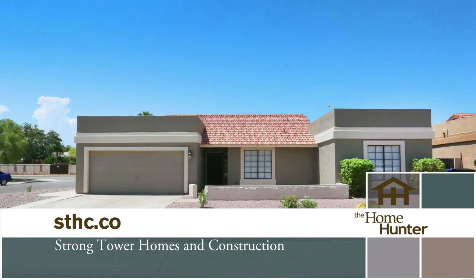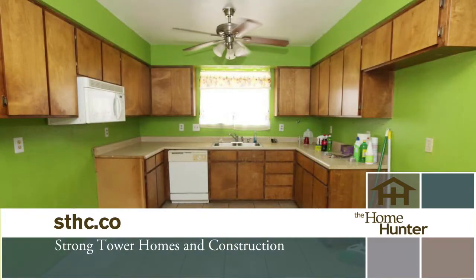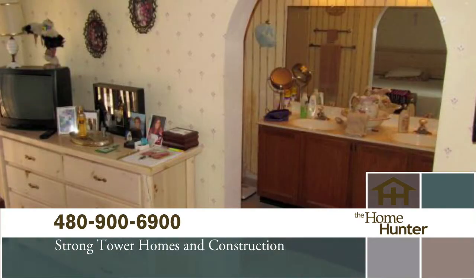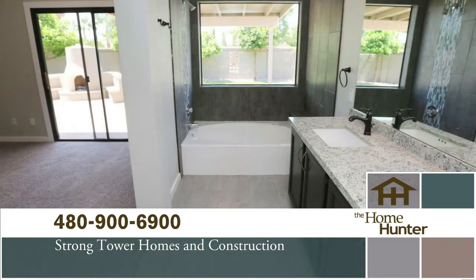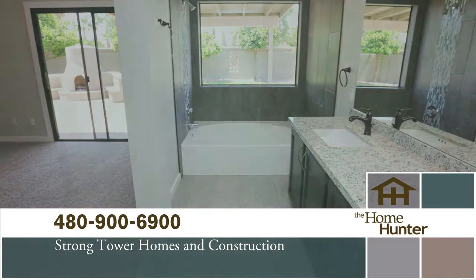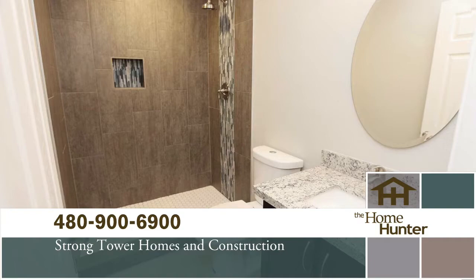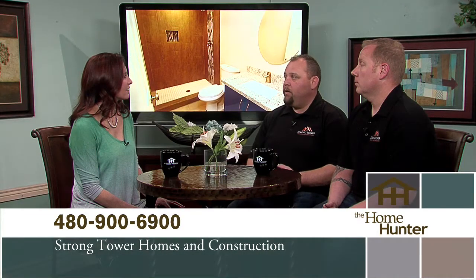With the Zero Down Pre-List Remodel Program, they do all the work up front and carry all the costs until the homeowner sells their home, then you pay later while maximizing equity and keeping all the extra money. A new roof could easily be $10,000, a new AC unit $8,000, new flooring another $12,000 — they can do all of that and the homeowner doesn't pay until the home sells.